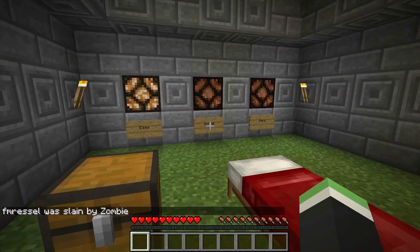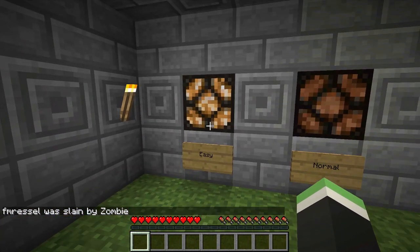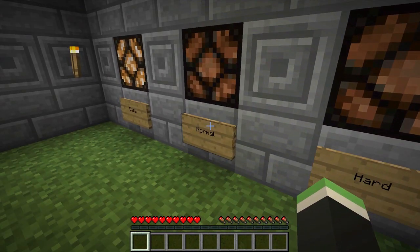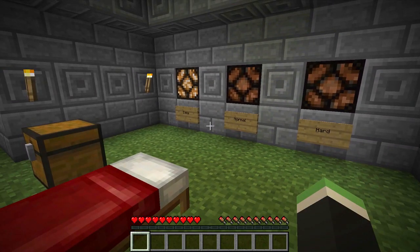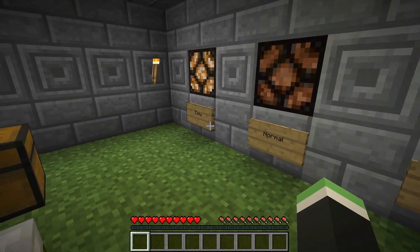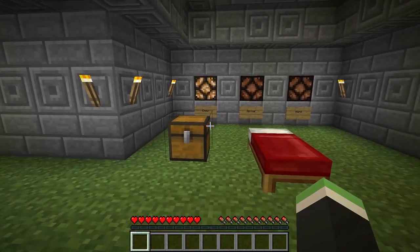You're gonna want to respawn and look behind you - as you can see right here, it is on easy. Some of you may have noticed the normal light was on for just a little bit, and that is because it's just detecting everything and processing. Once it's processed, it will display your actual difficulty.